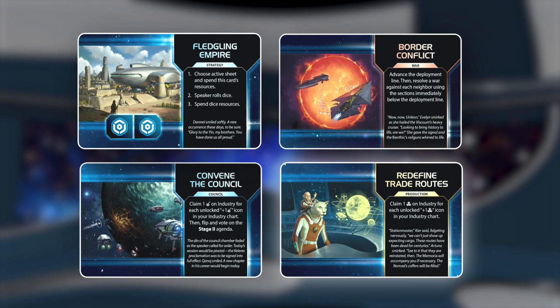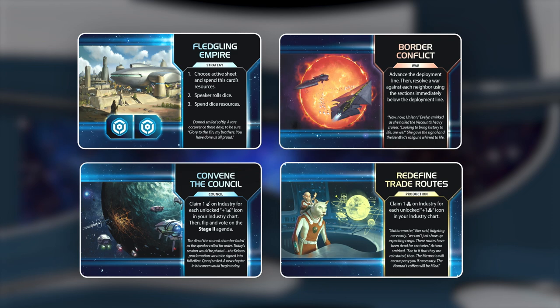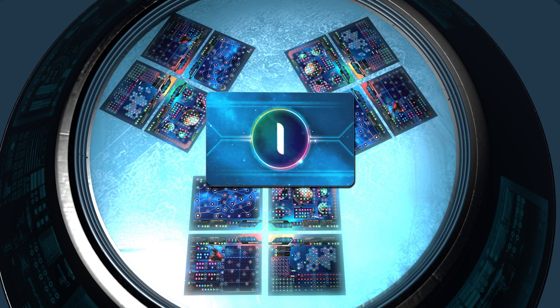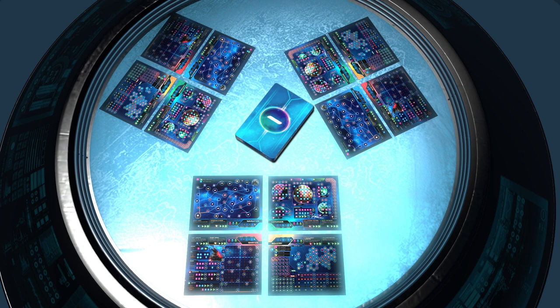Each card has the potential to embolden ambitious players and upset long-brewing strategies. To see the event cards in action and how they will affect gameplay, we will simulate five rounds of play, with each round focusing on a different core mechanic. For this purpose, we will display only the event deck and the player sheets. To begin the game, the speaker flips the first event card, starting the first round of play.